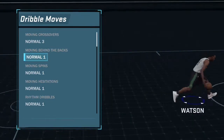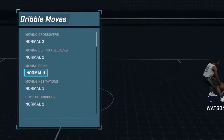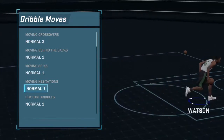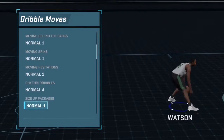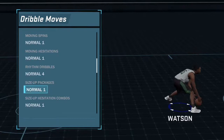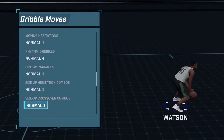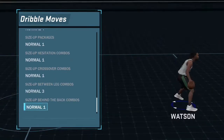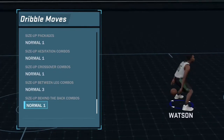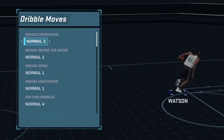I didn't buy any moving behind-the-backs or moving spins, so I scroll down. I picked the rhythm dribbles, so I clicked Normal Four to equip that one. I also picked up a between-the-legs combo — Normal Three — so those are the three I purchased and I added those.